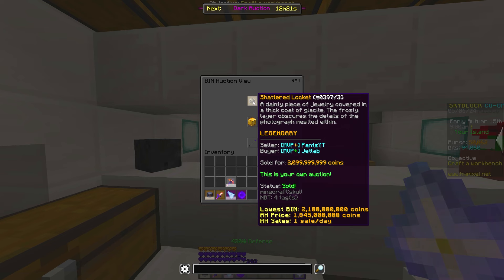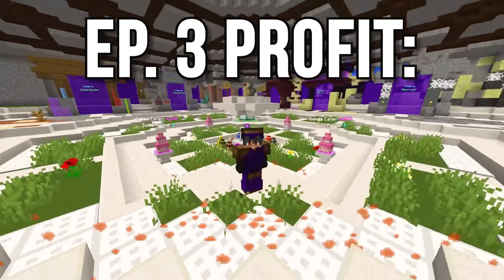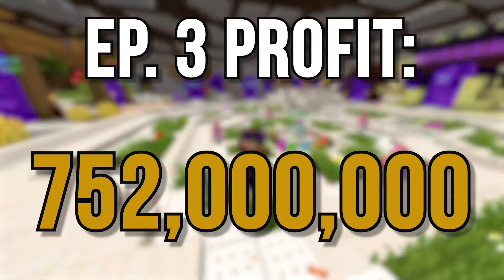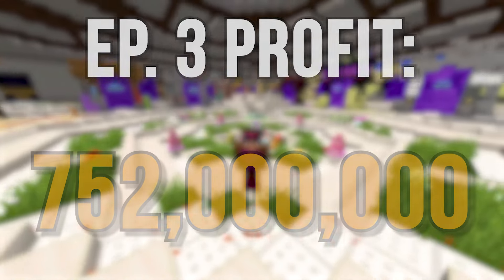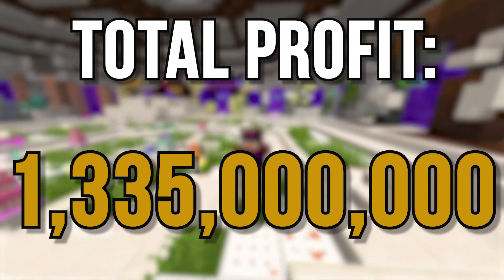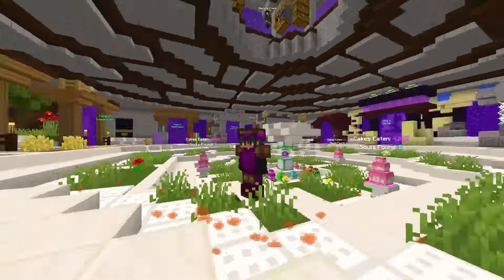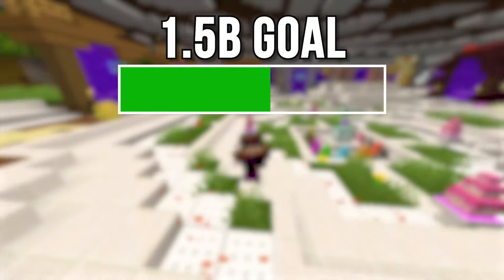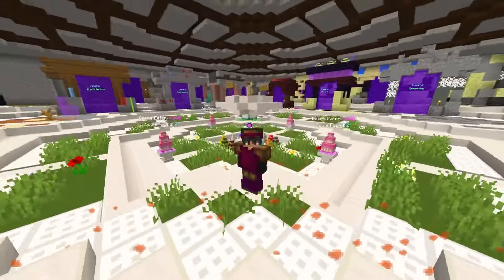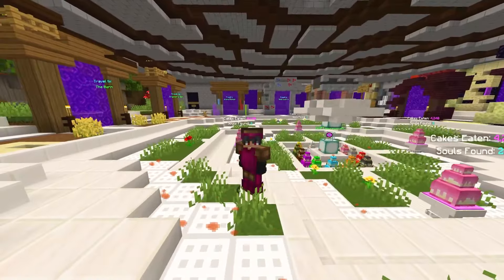If you remember, we bought the Shattered Locket for 1.7 billion coins, which is insane. So let's claim that. And now for the grand reveal of the total episode 3 profit — 700 million and some coins, which brings our total profit from 583 million coins to 1,335,000,000 coins. That's more profit than the last two episodes combined. That means we go from 39% all the way up to 89% to our 1.5 billion coin goal, which means next episode we're basically guaranteed to hit our goal, and you're not going to want to miss that.